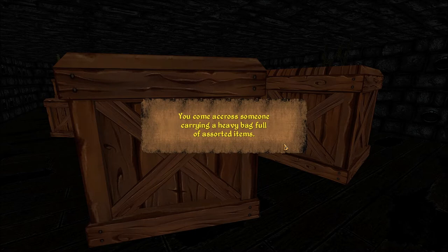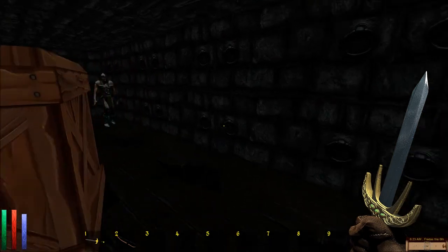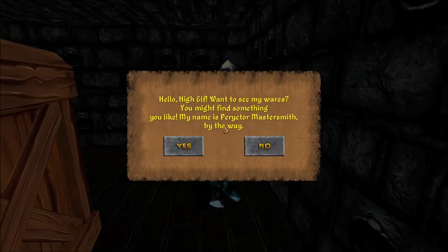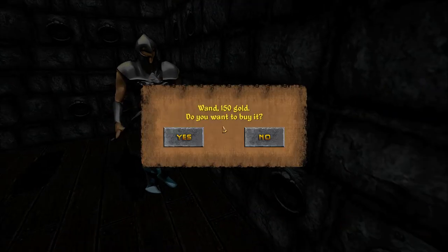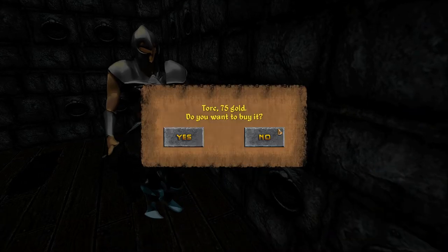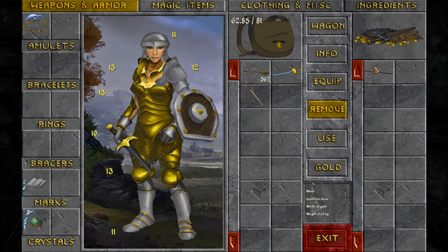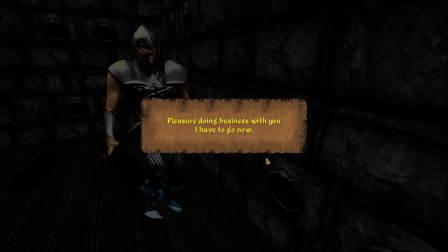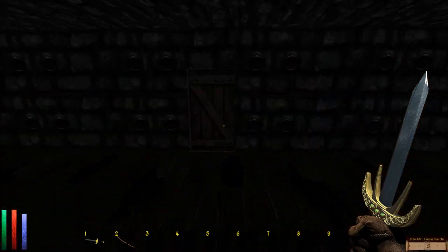Came across someone carrying a heavy bag full of assorted items. Stealth has improved. Are you the one with the items? Hello High Elf, want to see my wares? You might find something you like. My name is Perictor Mastersmith, by the way. Cloth amulet? No. A wand? Sure. A torque? Pleasure doing business with you. I have to go now.